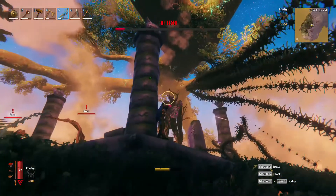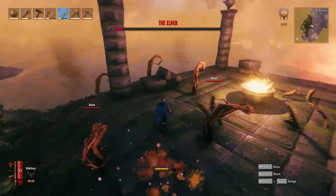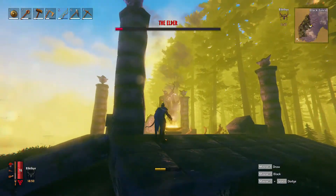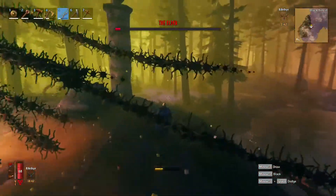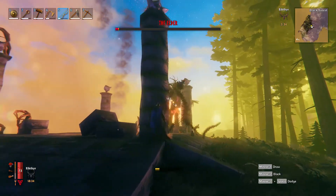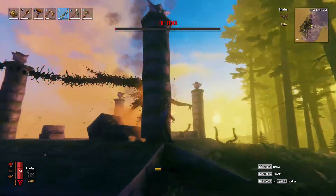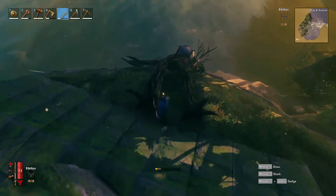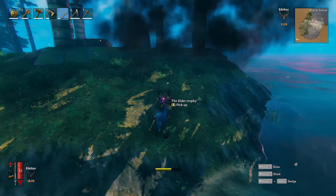I'm quite happy that we get basically a key from beating this guy. We're also pretty close to a swamp — I don't know if there are any sunken crypts there, but the swamps are where you get your iron from. Go on mate, you're nearly dead. How do you like them apples? Yeah mate — you're gone! Yes, boom boom baby! Okay, don't sink into the water. The swamp key, a trophy!